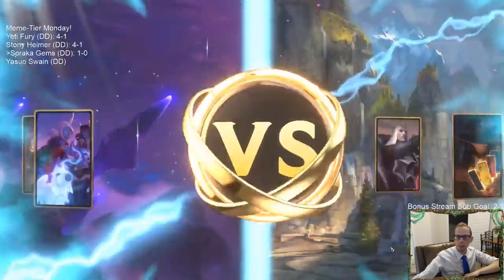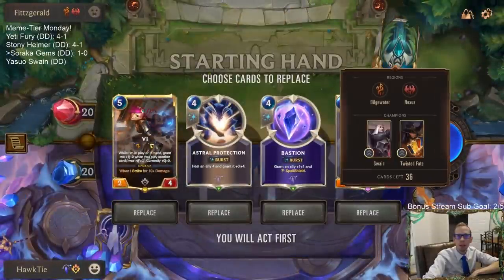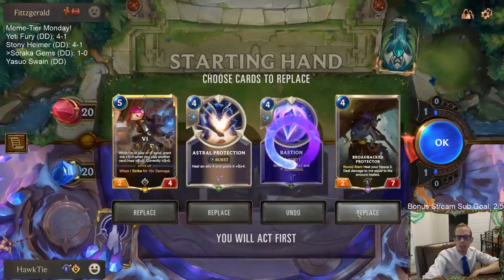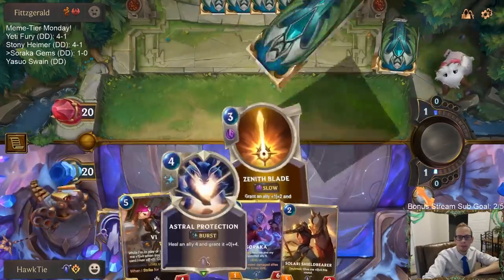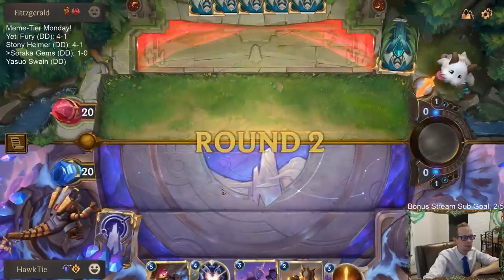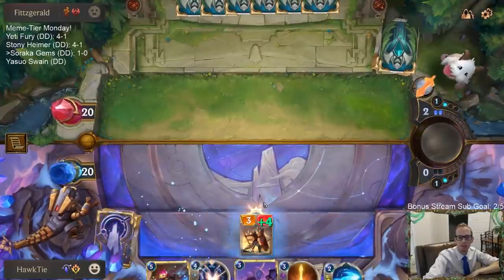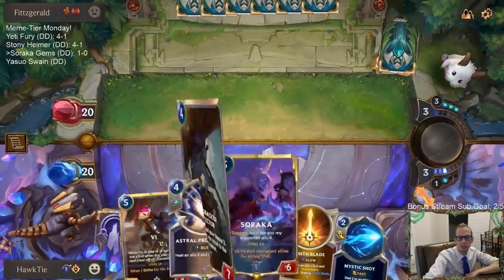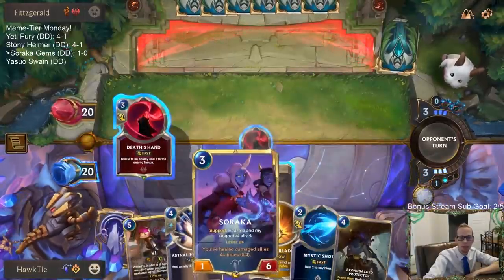Bilgewater Noxus - let's see what we got. We got Swain and Twisted Fate. We're going to keep Vi and Astral Protection on Vi, and mulligan these two to look for some cheaper stuff. There we go, that'll do. Yeah we're definitely weak to Hush for sure, but thankfully not as many people are playing Hush these days. It doesn't really make sense to play Soraka first to attack with Soraka and support because that support doesn't do anything.